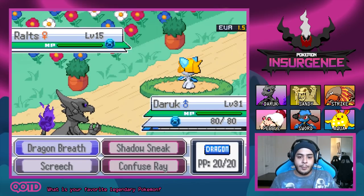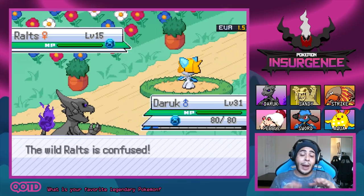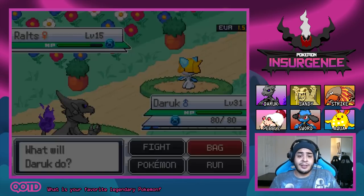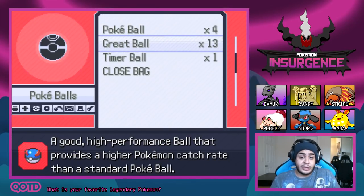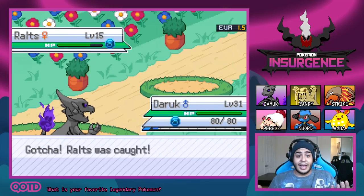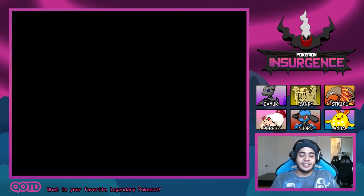I'm going to send the Rook out and go for the Confuse Ray. Right now, Delta Lotad is a much lower level than us, so I don't want to KO this Pokemon. We're going to let it weaken itself with the Confusion — this is usually a good way to do it. The Pokemon weakens itself, and it'll usually snap out before it gets KO'd. Delta Lotad was caught and we're going to gain some good XP from that.